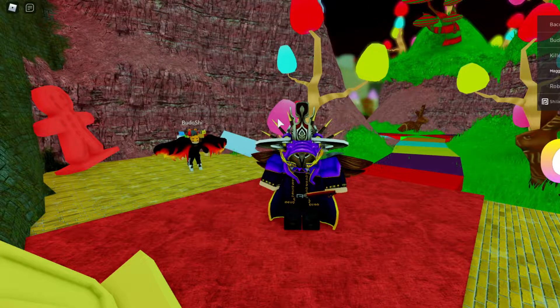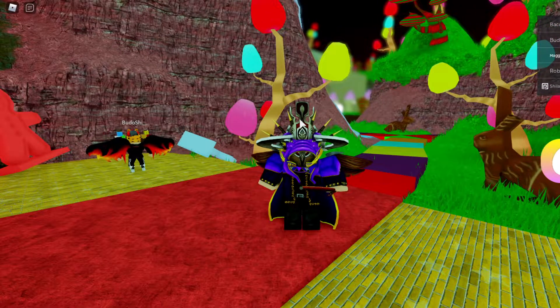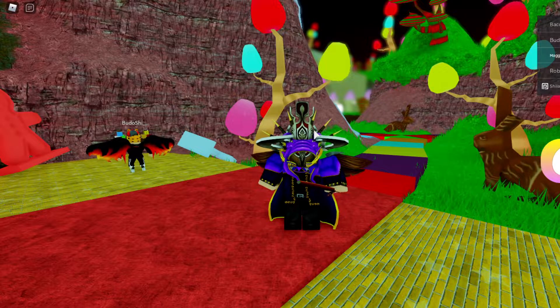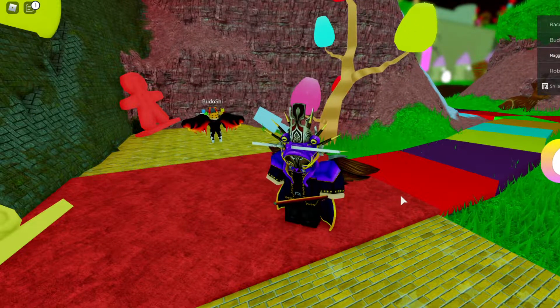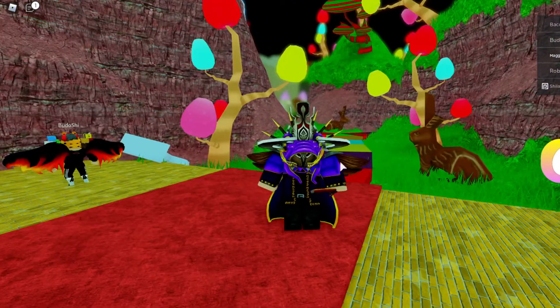The Eggology Sweat Egg is a pretty simple concept. You just have to stay in the game for 25 minutes and then you will get the egg. Just searching around this Candyland map for 25 minutes, you should be able to get it. You will get the badge and you will see that you have the egg badge in your inventory.